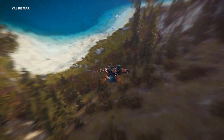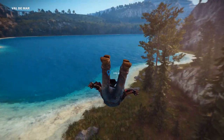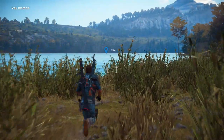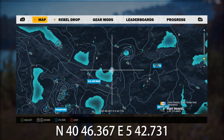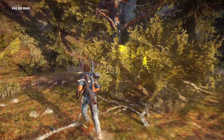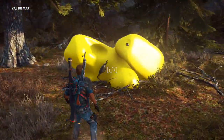Hey there guys, I'm the Royal Gorilla and welcome back to Just Cause 3. Today I'll be showing you the Rubber Duck Easter Egg. The Rubber Duck Easter Egg can be found at these coordinates on the map. What you're looking for in this location are two giant rubber ducks just behind the tree line.